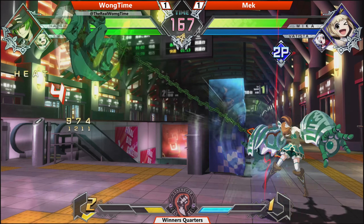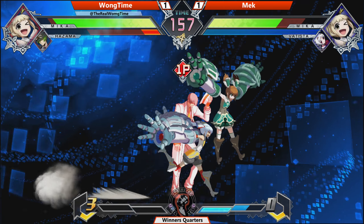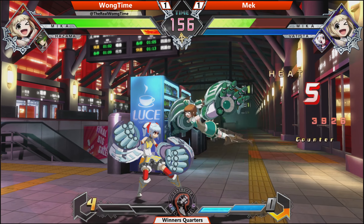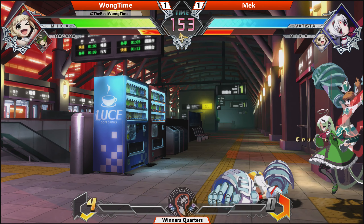This is a good spot. We'll see if Wong Time learned from the second game. DP is going to hit Hazama. So far the primary characters are getting the hits. Mika giving the best damage. A little time switch there. Missed supers are going to get punished pretty hard. Get hit by the opening there. Switches to Batista at full health — jumps over it.